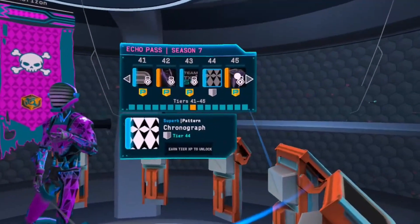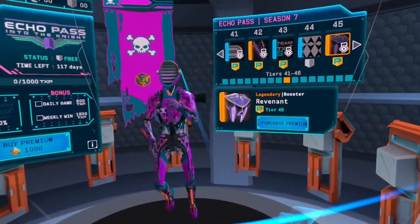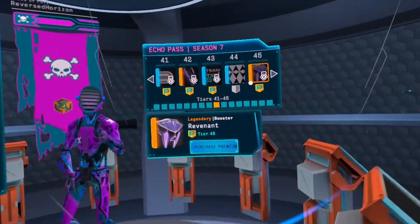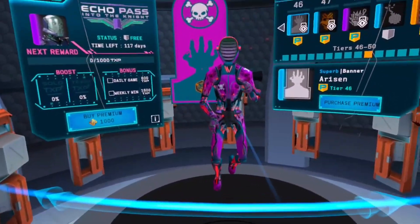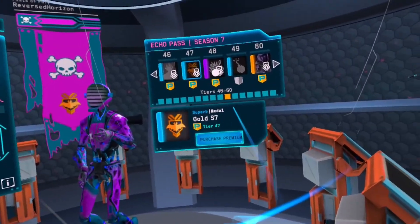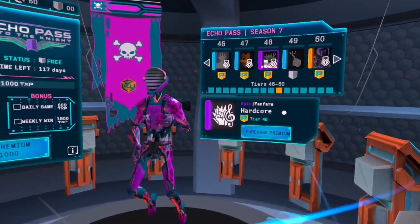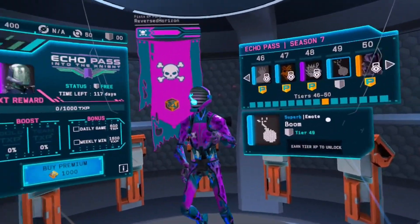Not too bad. And you got Revenant — it's like fangs or something. Alright, next up is this. It's like a zombie coming out of a grave. Very nice. Gold — kind of looks like bronze, not gonna lie. Not too bad. Boom boom.